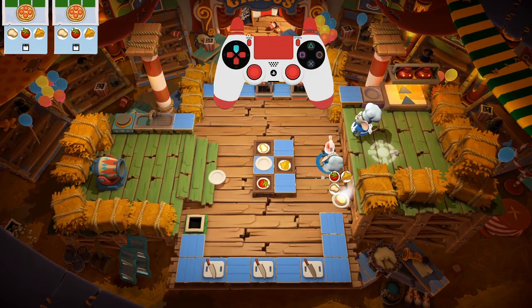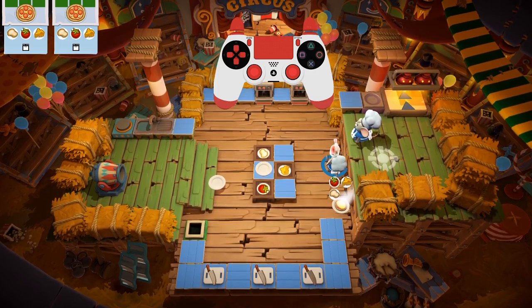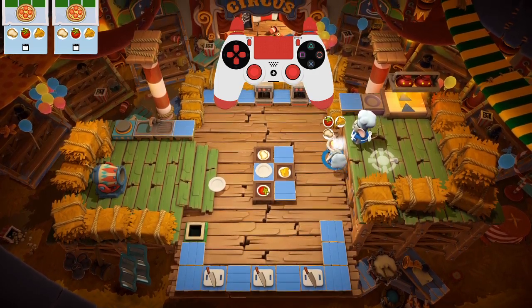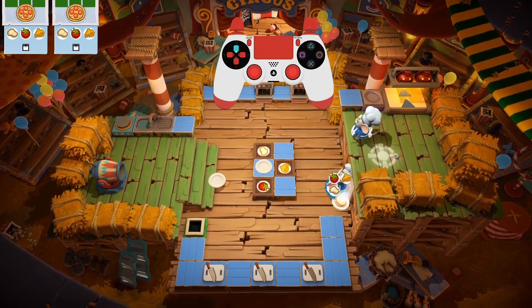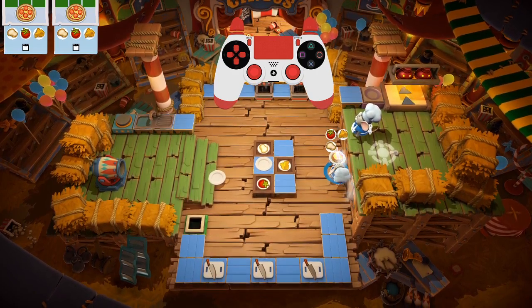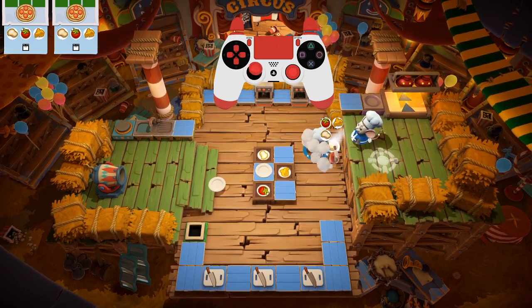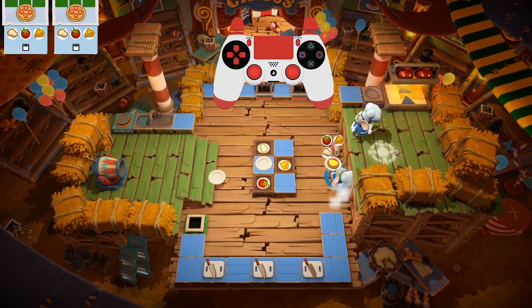Plate here, extinguisher here — align the plate right above the extinguisher. This is the hard part, really.